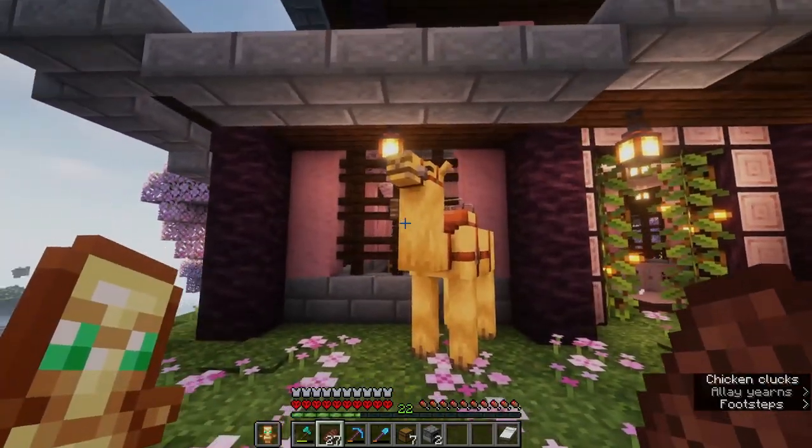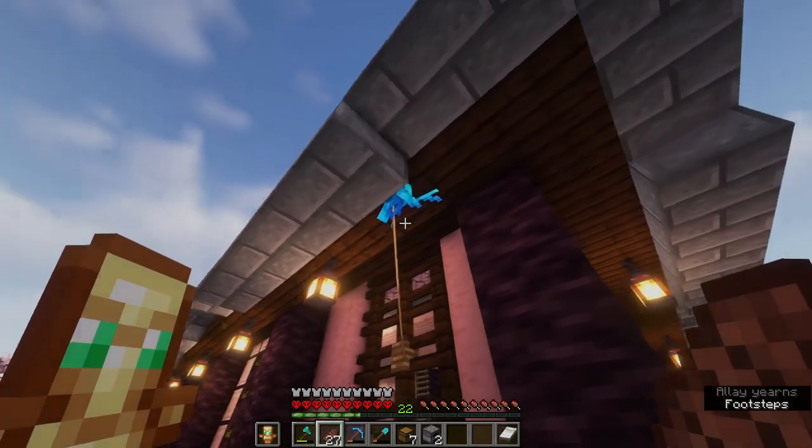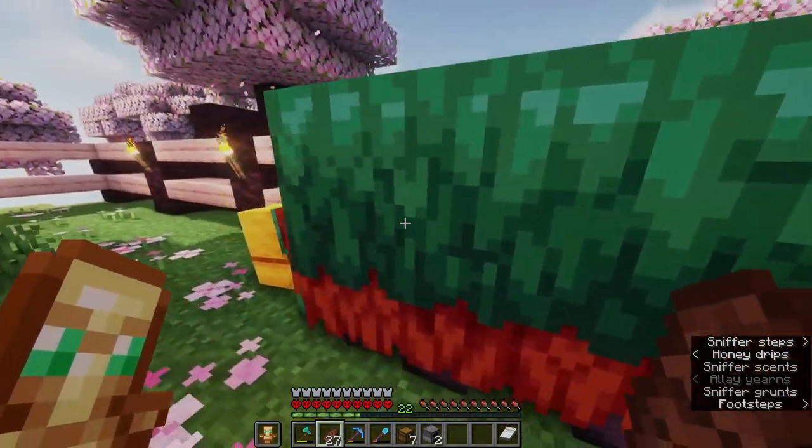Right here is our camel Humpty Dumpty. Over here we have a couple of llamas — I think this is the last one left. In here we have our new sniffers: this is Sniffle Fritz, and this is Snifflet.